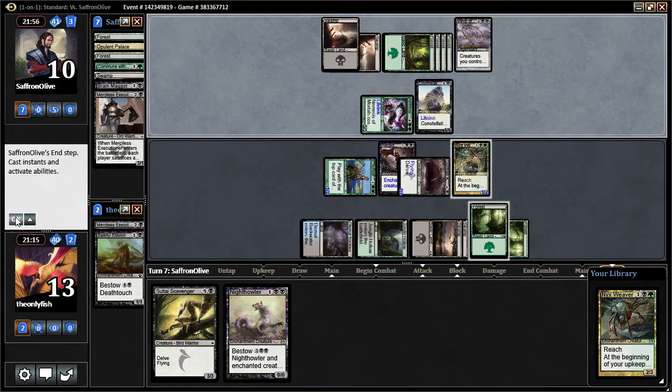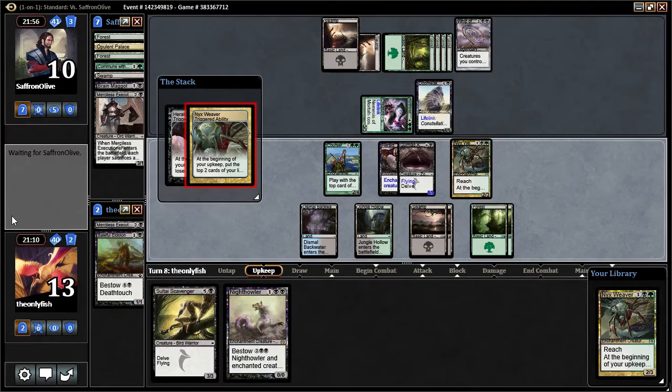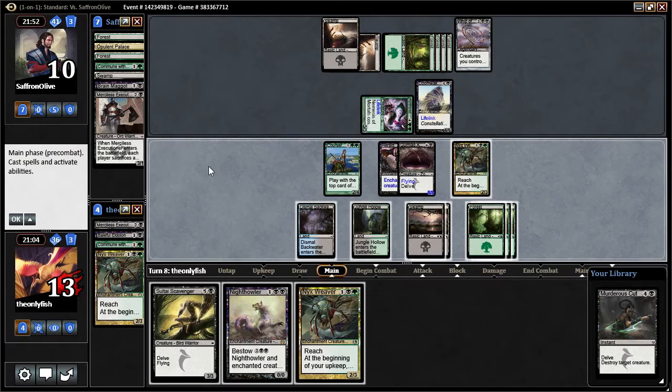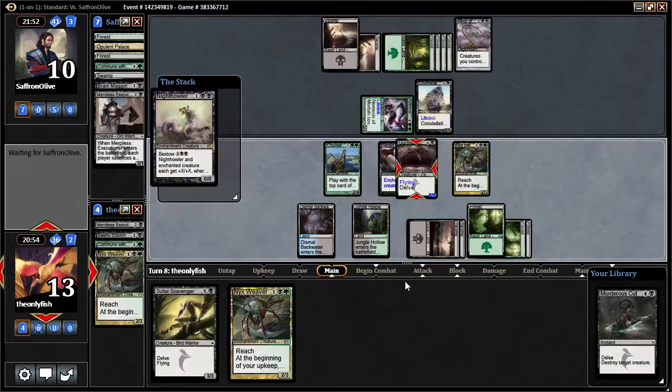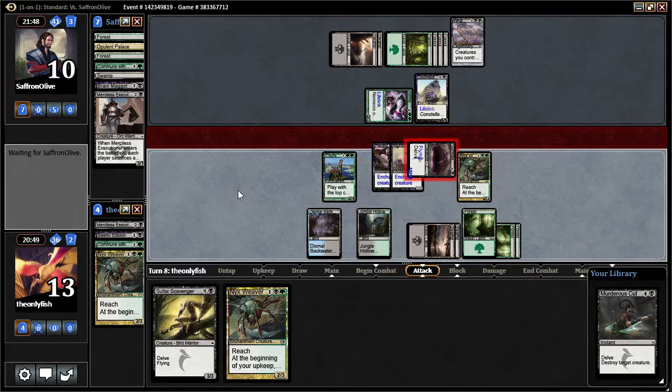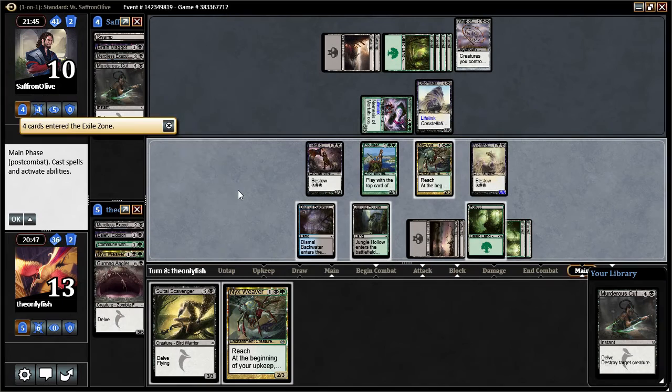Let's see — am I dead? How many creatures do I have? One, two, three? Do you have a Murderous Cut? That is possible. Staying alive for the moment. So what could you possibly chain out here? Do I want to cast this thing? One, two, three, four, five, six? No, I don't want to do that. Just do this.